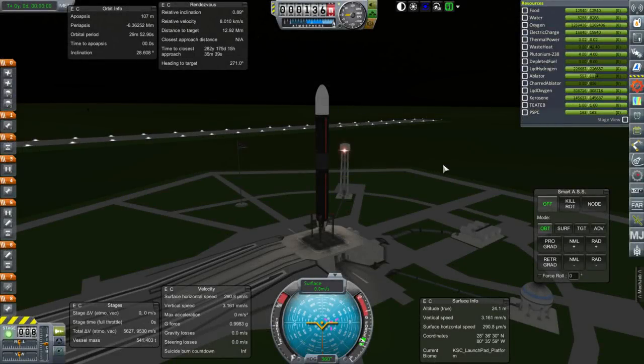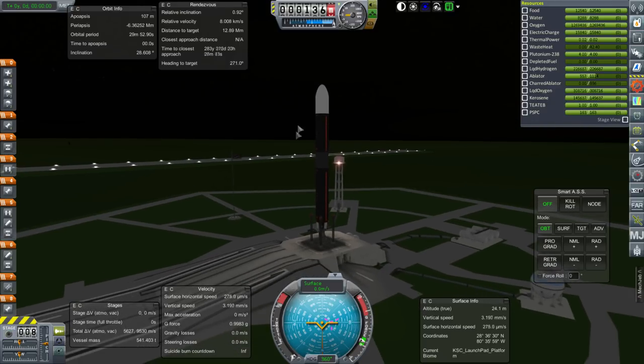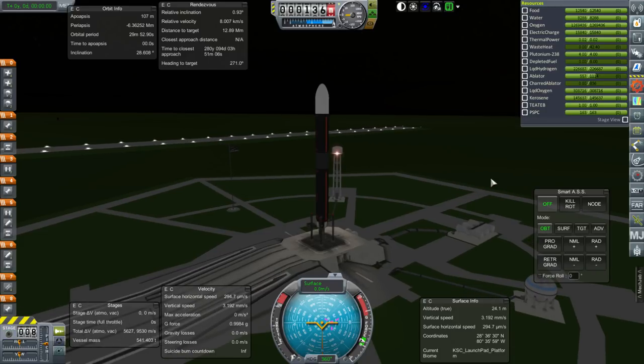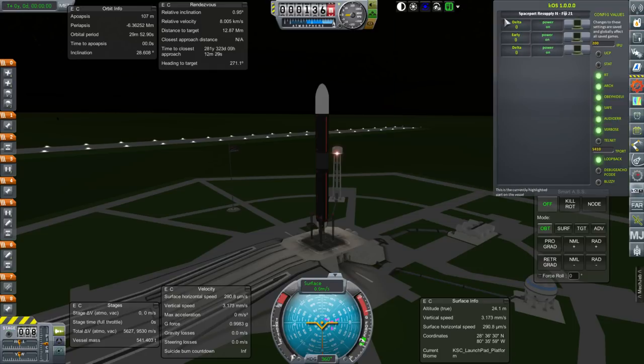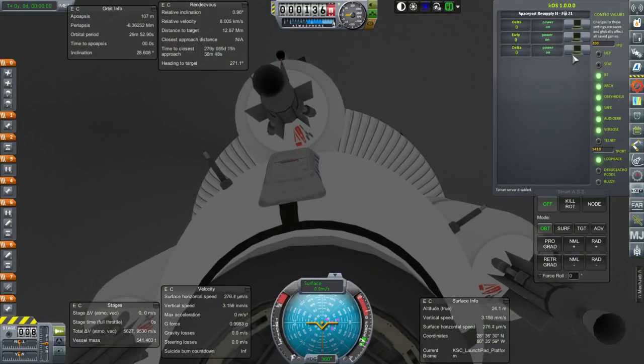Hello everyone and welcome back to my Beyond History series in Kerbal Space Program 1.1.3. In this episode we begin by resupplying our spaceport around the Earth using the new kind of system I introduced in the previous episode. We're going to be using RTG engines, basically the candle engines, and here's a Fiji 11. After this we are going to move on to do some Jupiter missions, just support missions to Jovian Demons which are basically space tugs for Jupiter.